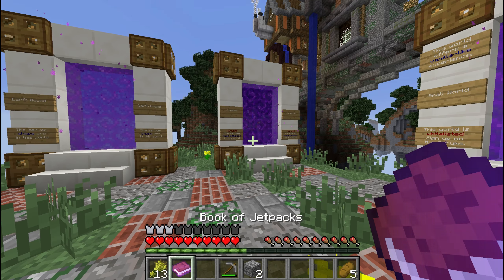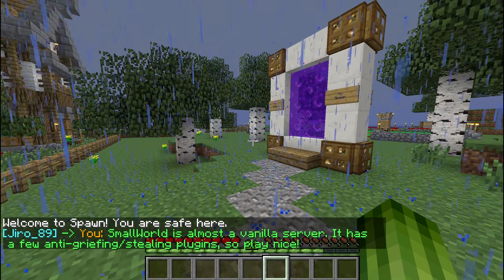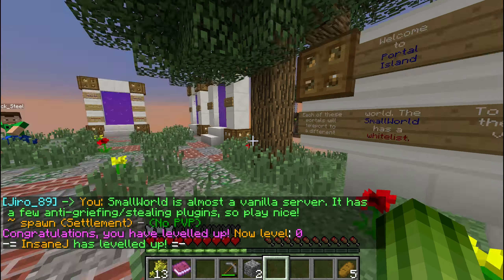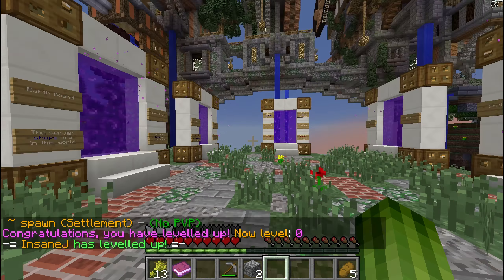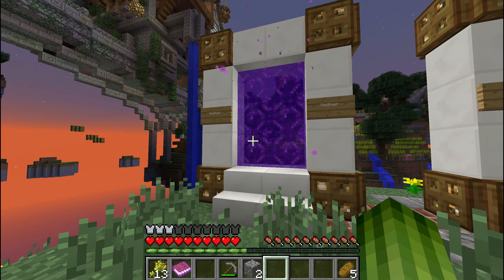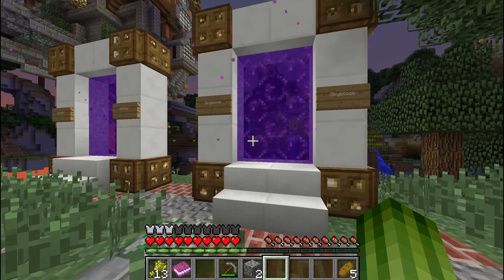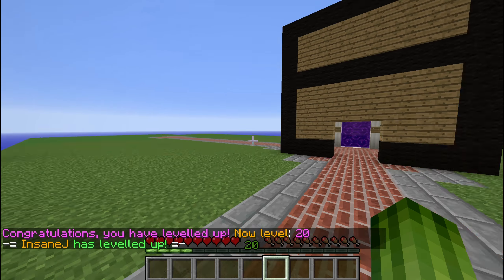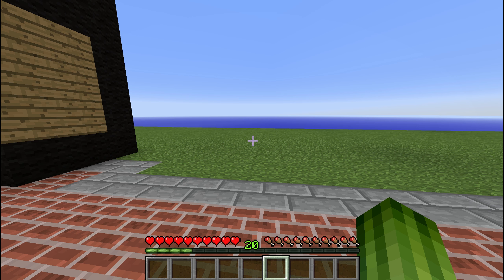Right now I have a ton of stuff in my inventory, but if we go to the small world you'll see my inventory is empty — it's raining because it's very sad I can't take stuff with me. So that's the small world — it's a vanilla-like world, different from the other worlds. The small world also has a separate inventory, as you can see: I'm now level 20 here, but in the other world I was level zero.